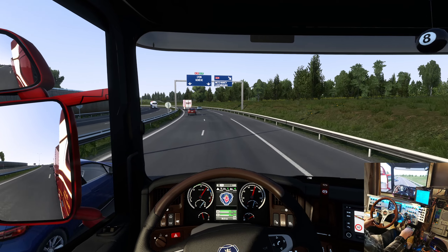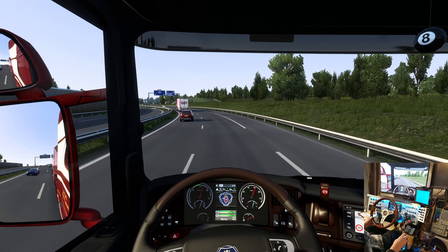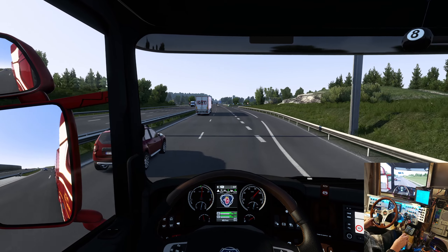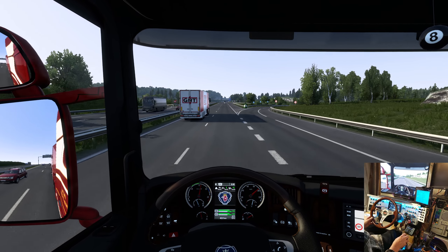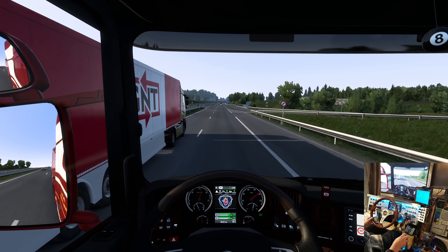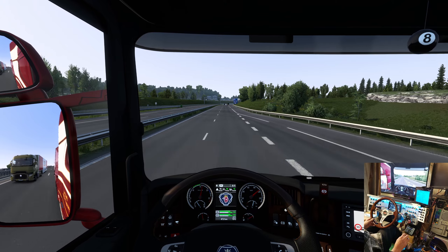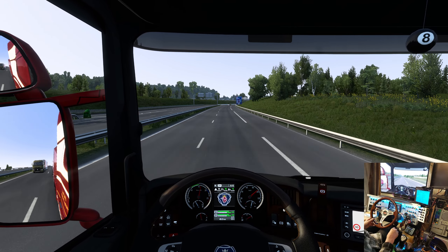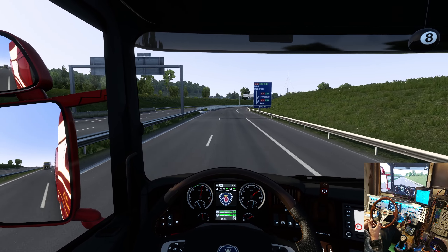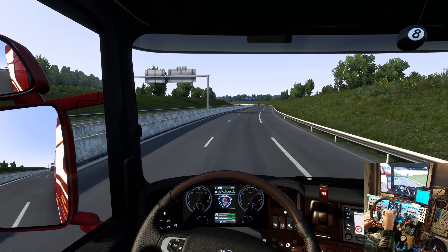So if the truck seems pretty peppy for 730 horsepower, it's not that I've got nitrous oxide or compound turbos or something. It's that I used Truckee and got a load. The first time I went to use Truckee, I forgot to hit my autosave first, and so I got the load I wanted — it was glass panels from Dijon to Bourges.